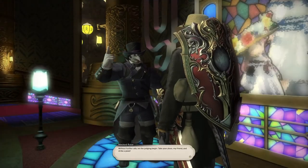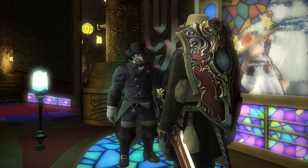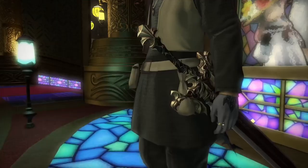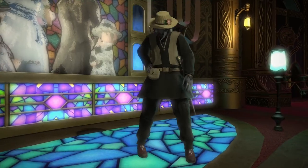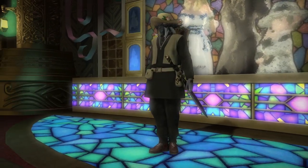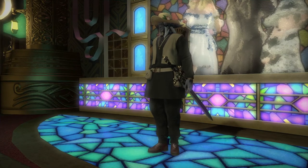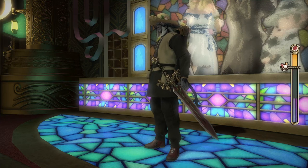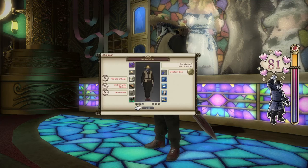Once that happens, Mask Rose will begin the judging. You'll get a cutscene, and after the cutscene here comes the rating of your outfit. An 81 will get you 60,000 MGP with no title, while a score of 100 gets you the 60,000 MGP plus the Fashion Leader title.